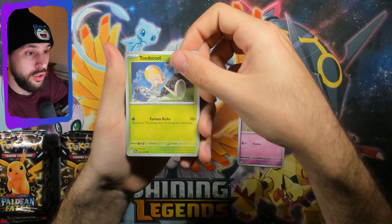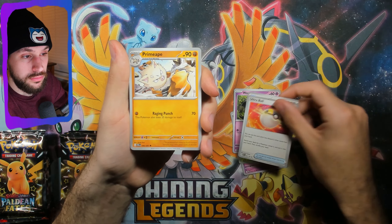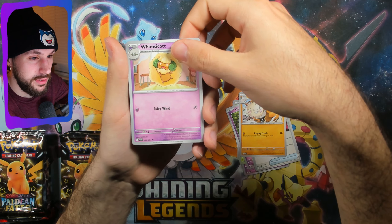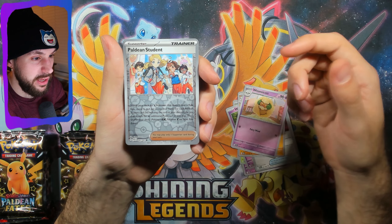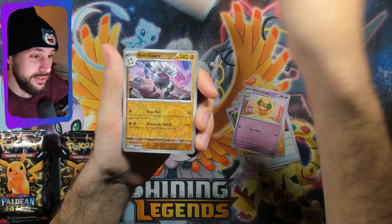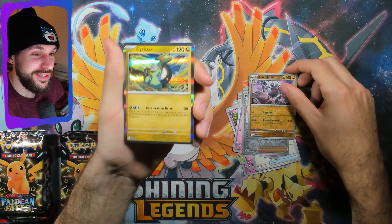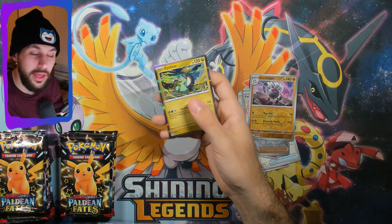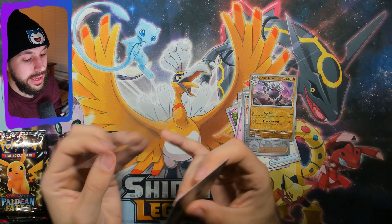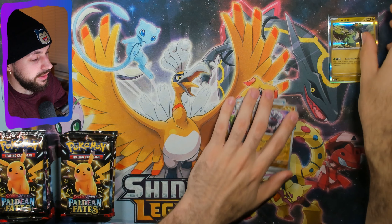There's a shiny Pikachu on the front of that one and this one is the Cerulege shiny — I have not gotten the Cerulege yet. Code card. Starting with what I thought was grass but it was fire — I was wrong. I've pulled the shiny Pikachu and stuff, so there are certain shinies I've gotten that were actually pretty big heaters. Let's see if we can get some new stuff. Ralts, Toad School, Ultra Ball, Primeape, Whimsicott.